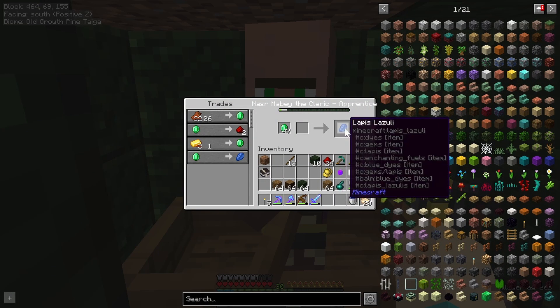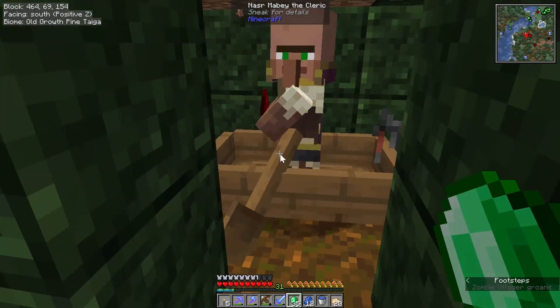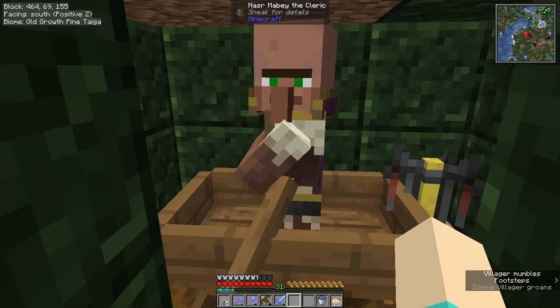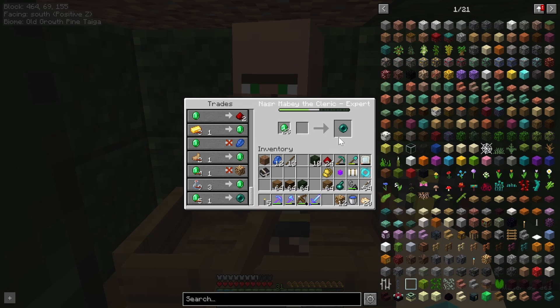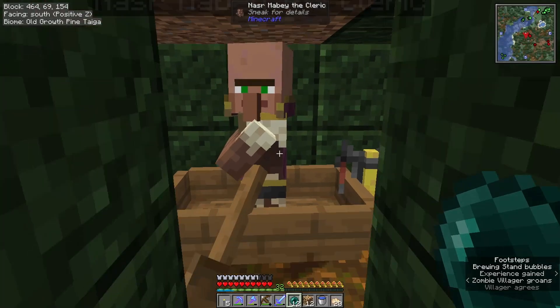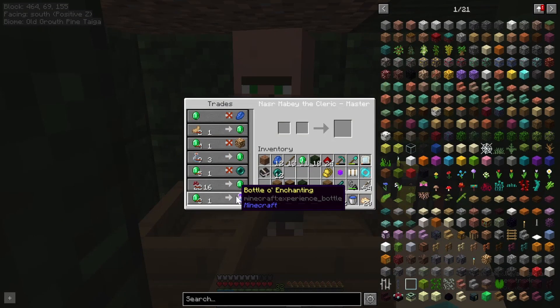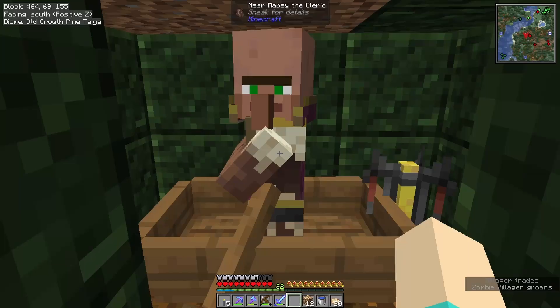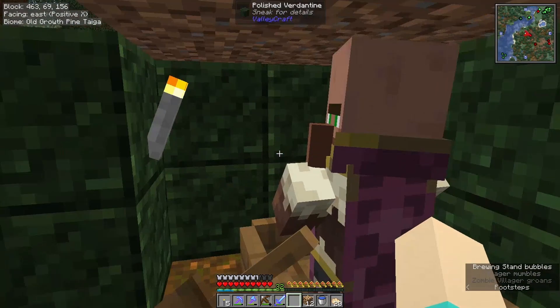I think that's the better trade now. I really hope this cleric has Enderthorps. That's the trade I wanted right there. Oh, and there's only one emerald. Thank you! And the bottles of experience — I don't need any of them right now. You have a torch in here, don't you? You do. Good.